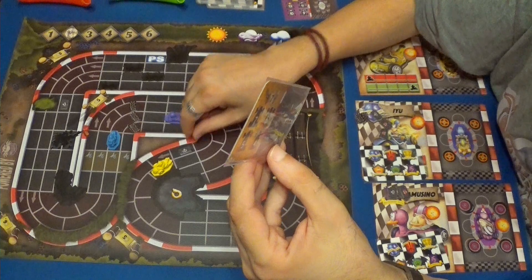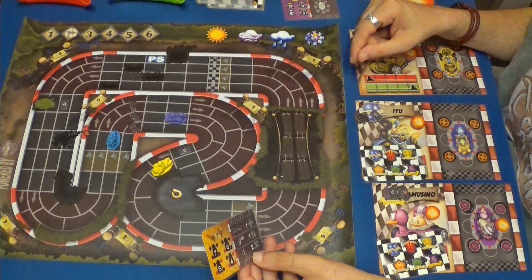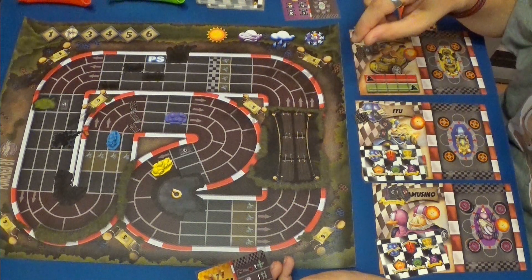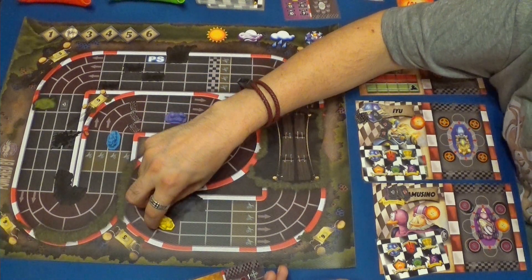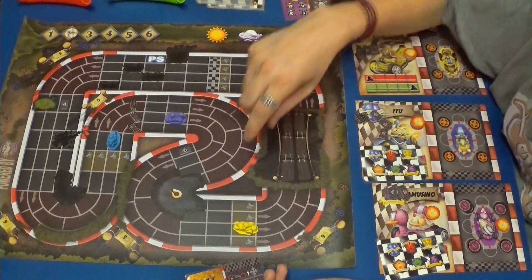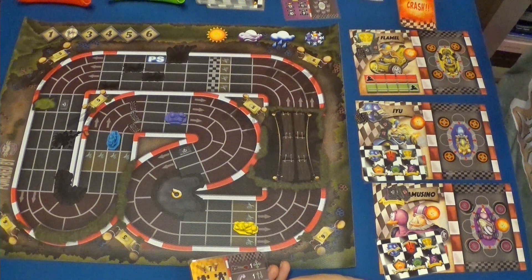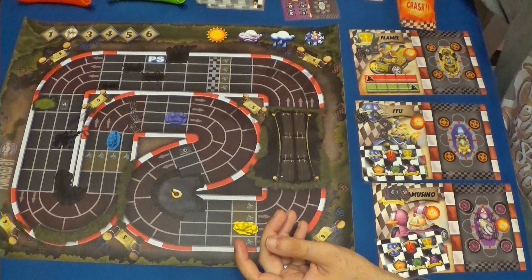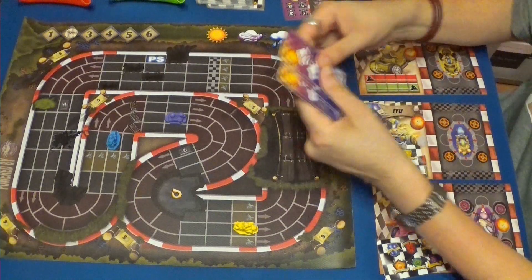Lo pongo aquí. Y ahora voy a hacer precisamente siete: uno, dos, tres, cuatro, cinco, seis. Gano un cristal. No tengo daños, por lo tanto ahora tengo que hacer una pequeña pausa aquí porque tengo que sí o sí cambiar el tiempo, si es que cambia.